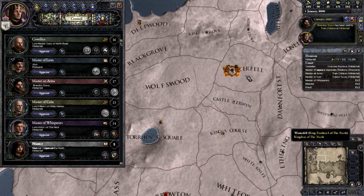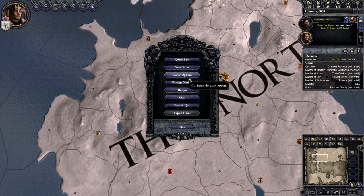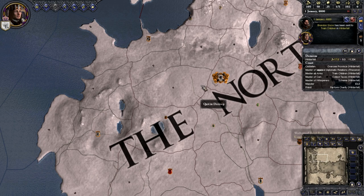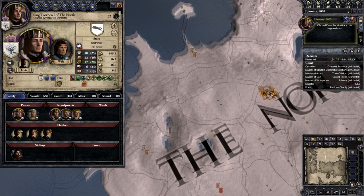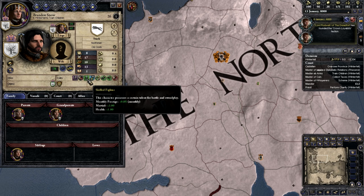I want to scheme in Winterfell and then perform charity in Winterfell. I'm also going to quickly turn down the sound because it's kind of loud in my headset. So yeah, let's go ahead and play. I want to check out my family — I'm pretty sure I have two sons and a daughter. Yes I do, and a bastard brother. Brandon Snow — he's really good, he's always your master at arms. Yeah, he's 17 assault which is just insane.